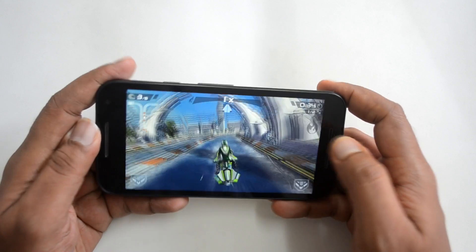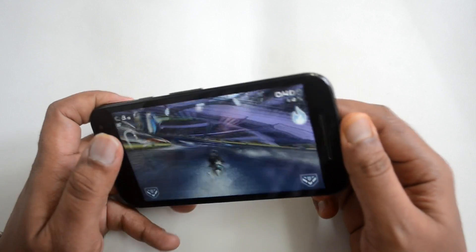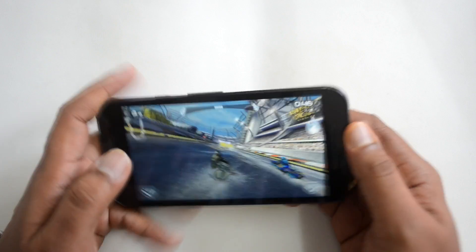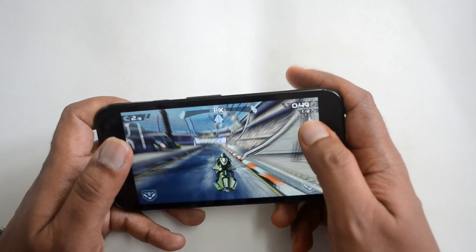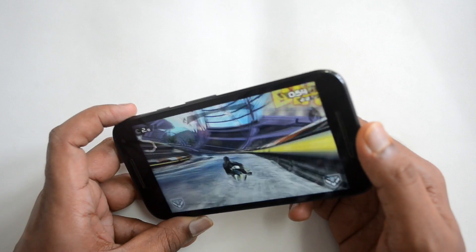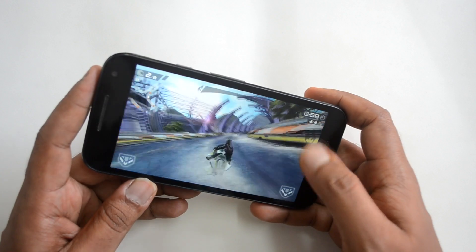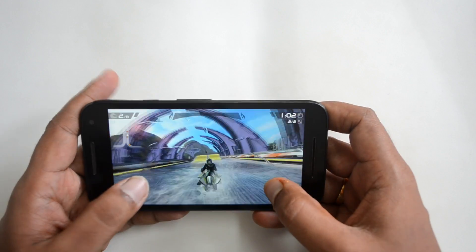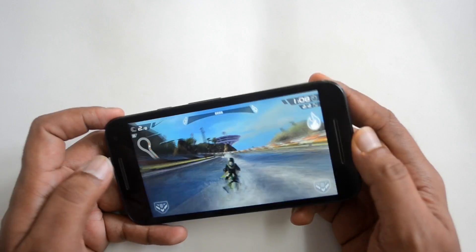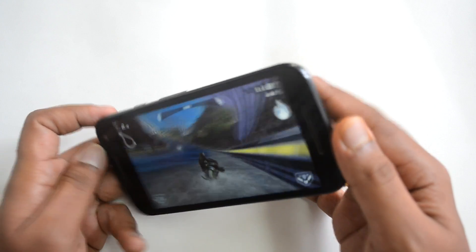Performance in Riptide GP2 looks pretty good, although there are occasional frame drops. It's still playable — slightly better than what we saw on the Galaxy J5 with the same processor. This device has 2 gigabyte RAM versus the J5's 1.5 gigabyte. The speaker output is pretty good since it's front-facing. Display quality is decent, not as vibrant as the J5's AMOLED display, but touch response and viewing angles are good.